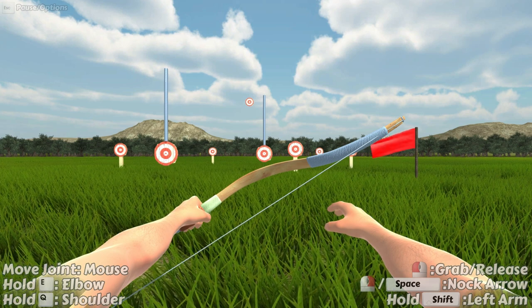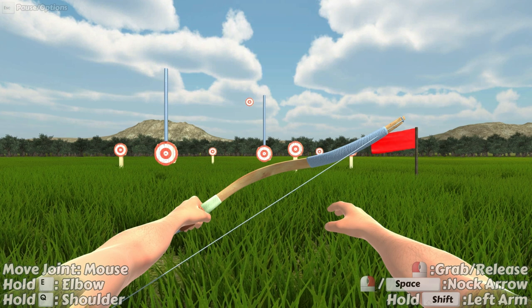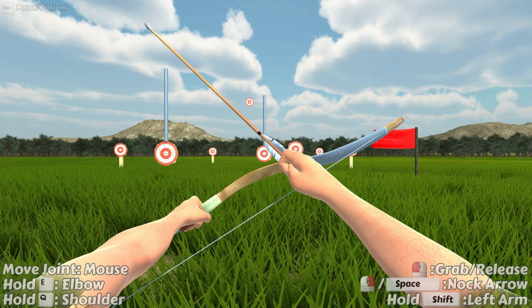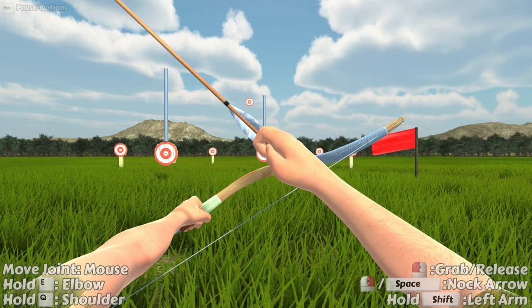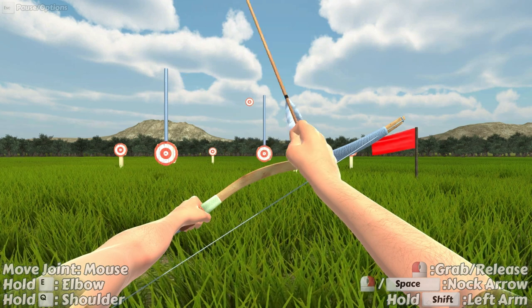Down at the bottom you can see the controls for the game. The point of this mode is to shoot the targets. The first thing you need to do is grab an arrow, so if I hold down the left mouse button I'll go up and grab an arrow. If I release it I will drop the arrow, so holding down the left mouse button and keeping it held, I'm going to grab this arrow. Then if I move the mouse I can move the right wrist.